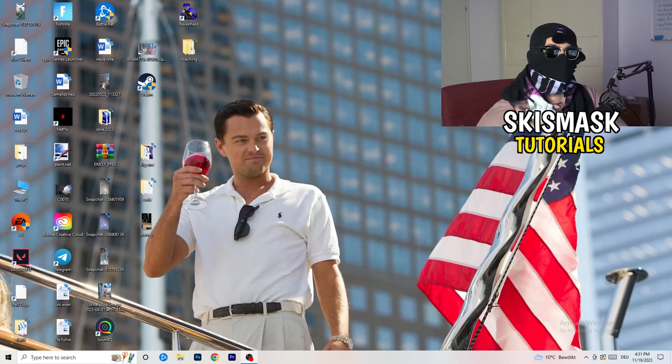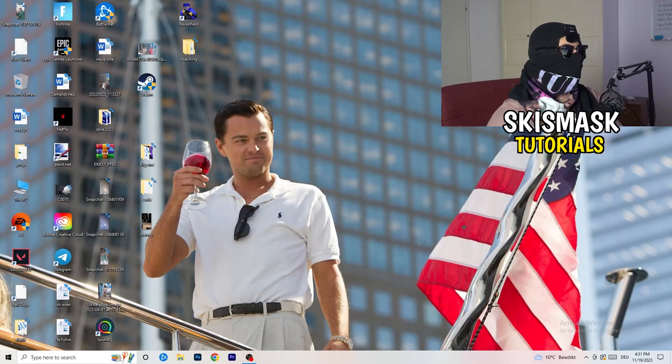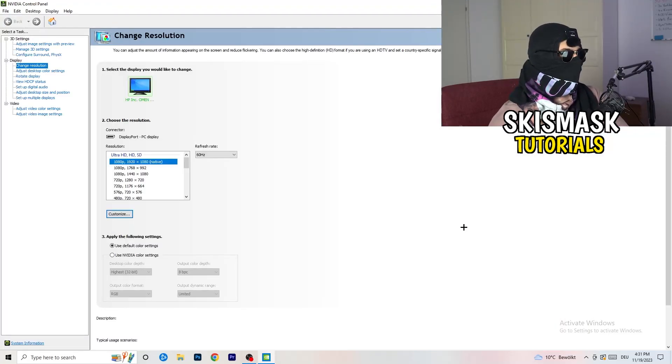The first thing I want you to do is go to your desktop. Take your mouse, right-click, and open up your graphics card control panel. For me it's Nvidia — I'm using a GeForce Nvidia card. If you're using something else, open your control panel for that instead, but it should work the same way.